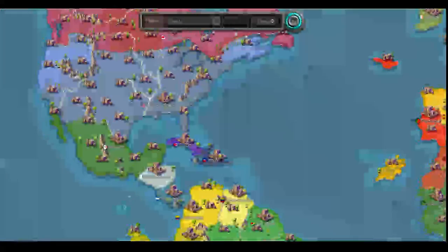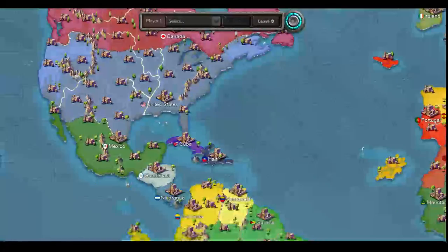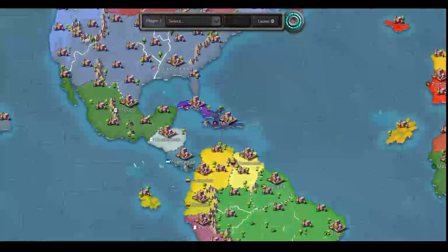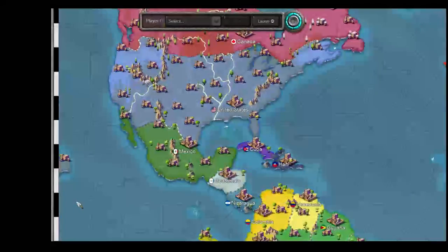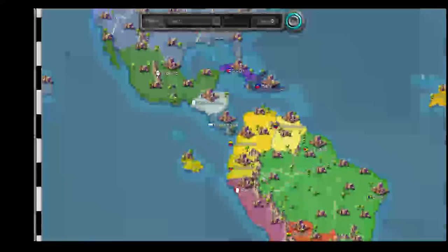Mexico is going to have borders everywhere — pretty much everything is a land border except for the coastlines, and those definitely need to be defended because Cuba, Haiti, Guatemala, and Colombia could easily send naval forces right to you. You could even send one from Hawaii, which I think is the territory the US starts out with.